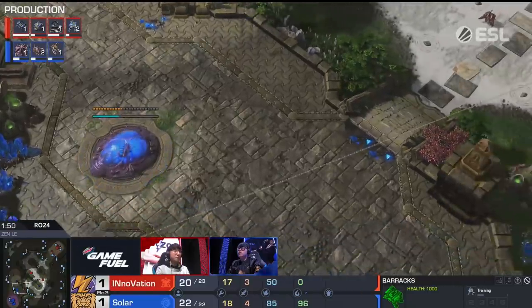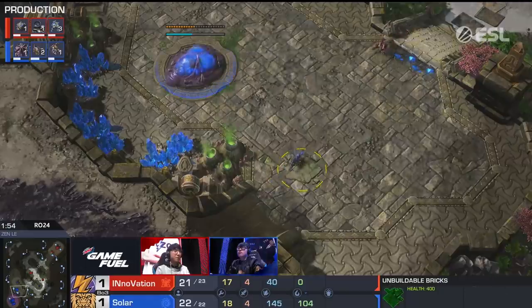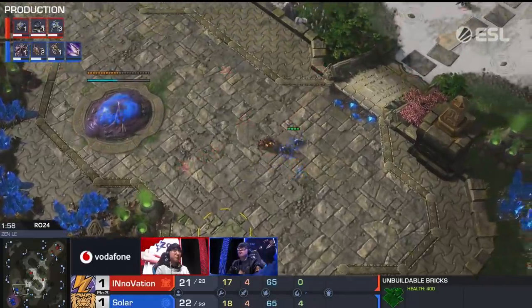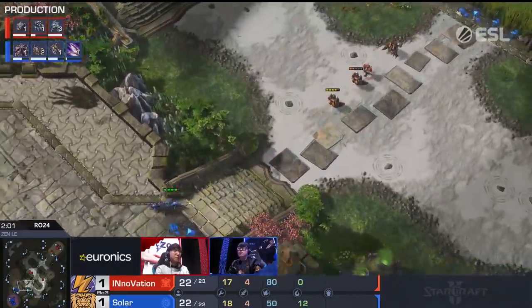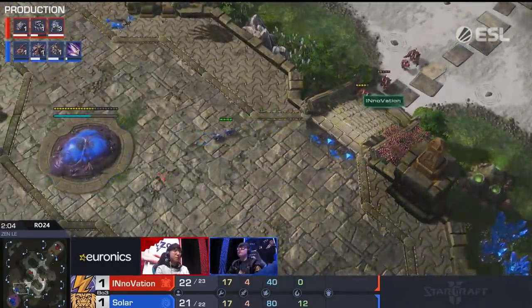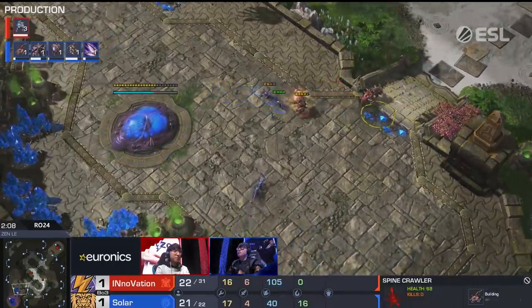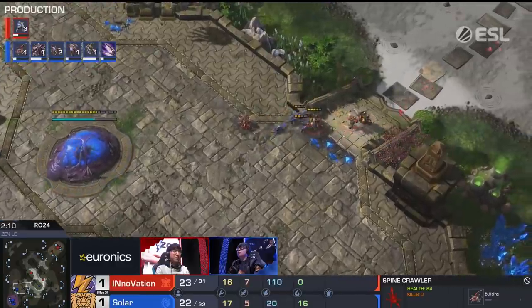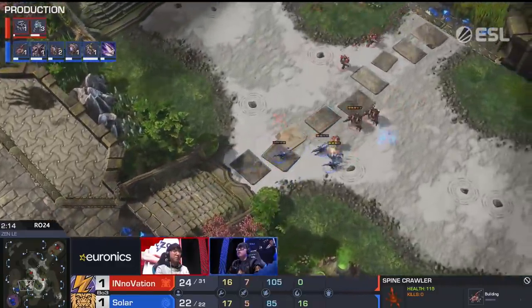Solar has to decide how he's going to react. It's going to be zergling speed by the looks of it. Some people like to go ravagers, get a couple out to clean up the marines with perfect micro, but ling speed can definitely get the job done. He starts that up right now as the first couple SCVs turn away. One thing you can do on this map is wall off your marines behind the ramp and maybe build a bunker or a supply depot. For the moment it doesn't look like we're going to see that - Innovation is just in trouble, so many zerglings, not even a drone pull needed here from Solar.